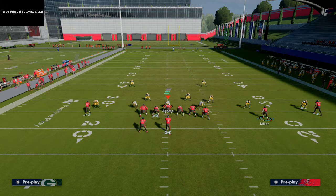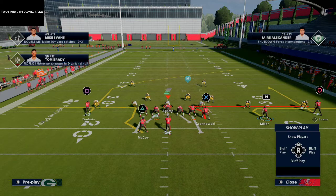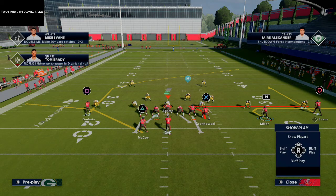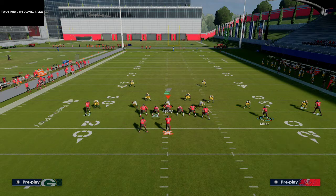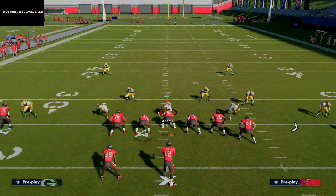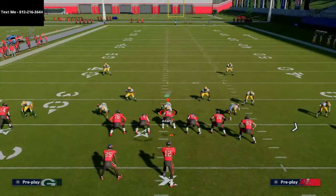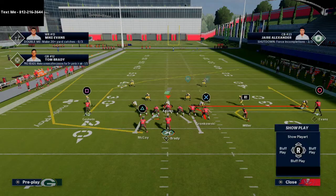For the running back, you can put him on a wheel route, a flat route if you have a backfield master, a block and release, or simply block him. I personally like a flat route or a wheel route — for this video I'm putting him on a wheel route. You don't need any abilities to run this setup, which is really nice. You can use this with the Packers — with Aaron Rodgers and maybe Tavon Austin in the slot, it's really effective. We're going to motion Scotty Miller to the left.